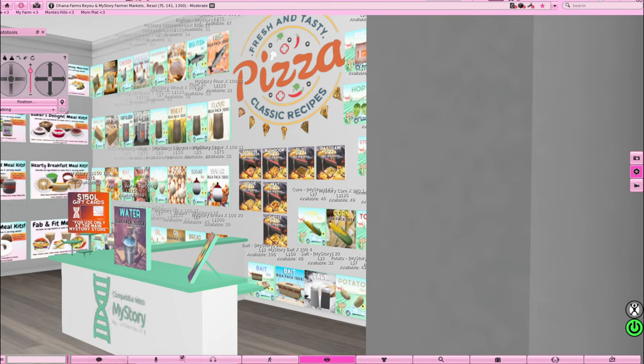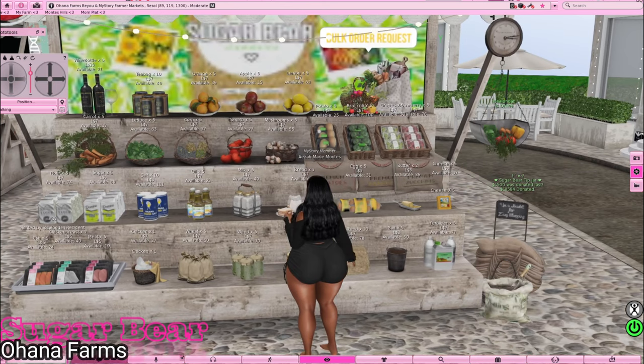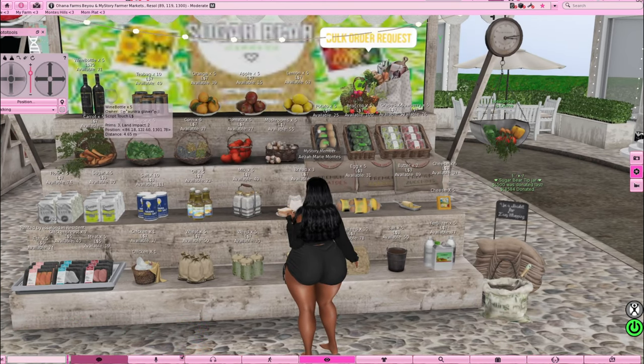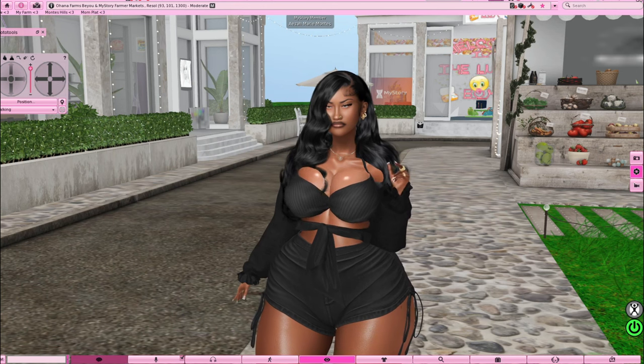Right here is the Sugar Bear Farmer's Market — she's got wine bottles, five of them for 20 Lindens, and sugar, five for three Lindens. It's so affordable. You could even make your own My Story store if you wanted to — just find things you want to sell. You can make money from here, and I always recommend making your own little income. Also, some people give stuff away for free in the group — join that group and something might be free.